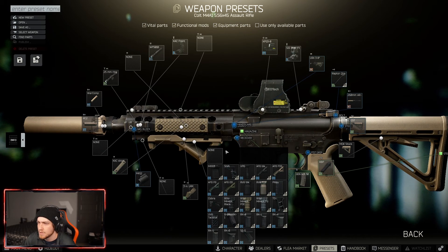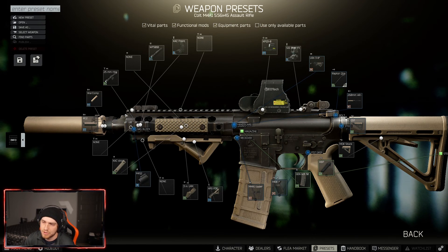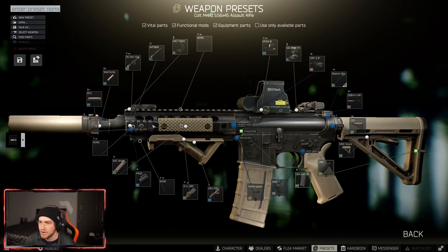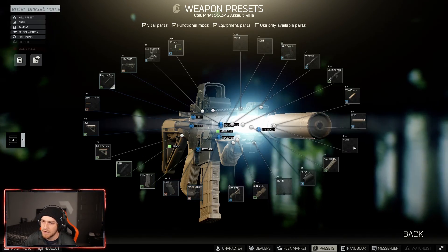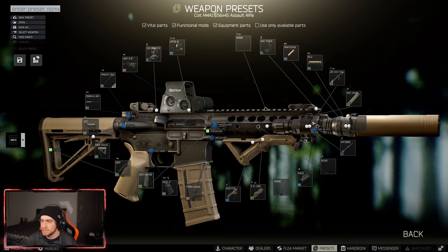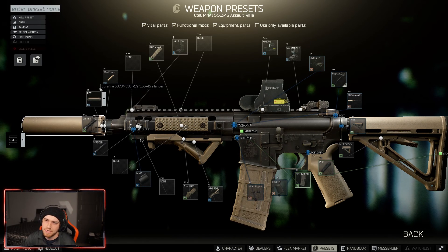Running the Mark 2 gas block — you can run the JP Enterprises one for a little recoil buff if you have that trader unlocked. The little handguard covers give a small ergo buff. I'm running this flashlight you can get from level 1 Skier for around 30 euros — I just like the look of it. Going up from there I'm running the RC2 suppressor just because it's FDE and matches the rest of the gun — not the best for recoil, not the worst.